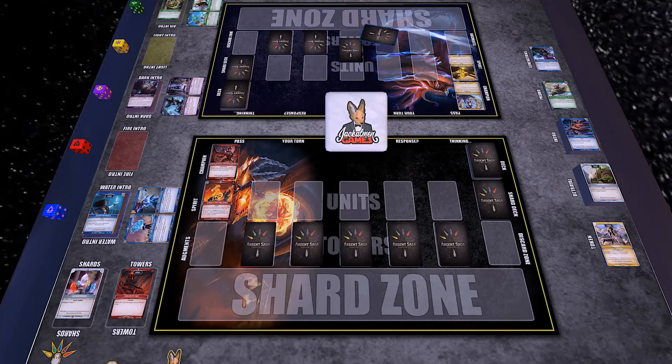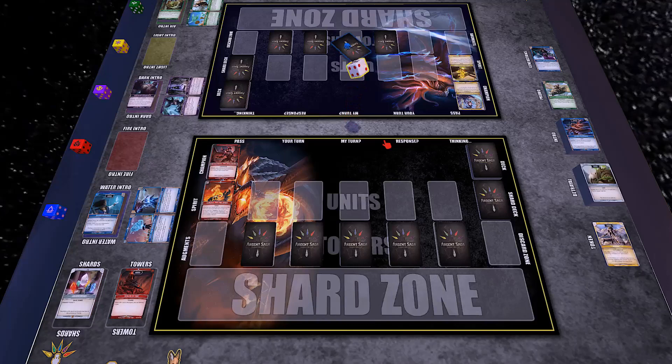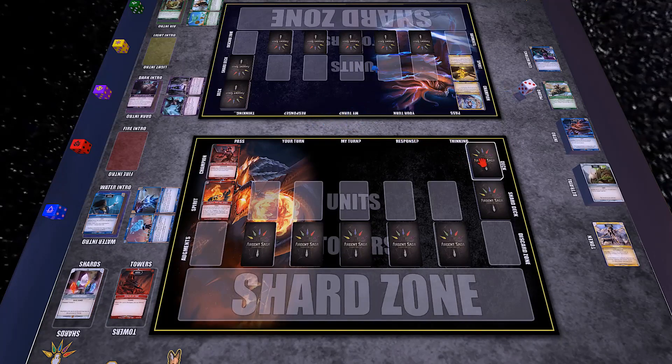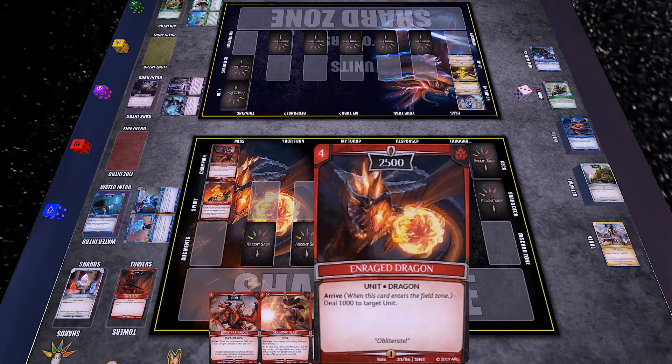I'll go ahead and give this wonderful little custom dice a flip and see what I get. Is the Jackalman a one or a six? It's a six! It should have been that number one side — nah, we're six. All right, so I got six, you got three, I'll go first.